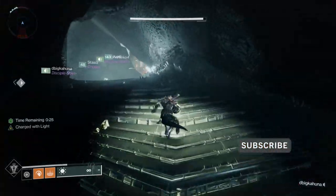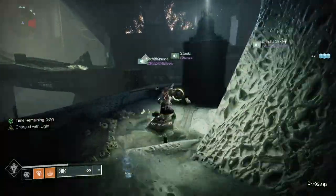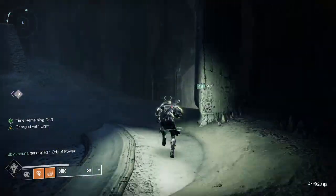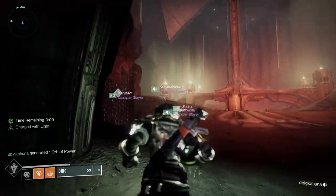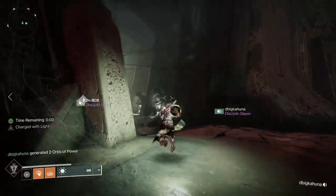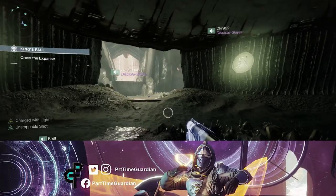Instead of doing anything complicated like giving people numbers, you need to make sure that everyone gets a chance to put a dunk in before you do again. The easiest way to do this: let's say you're forming into your teams — you have one person on the right, one person on the left, and the people who pick the dunks up at the beginning. No matter which team you are on, you have three groups of two, so the first person dunks, the second person dunks, and when it comes back around to you, just do it in the same order.